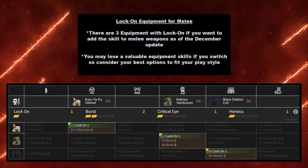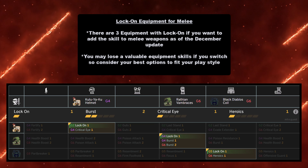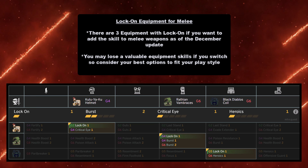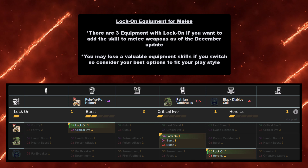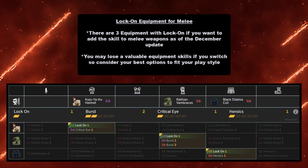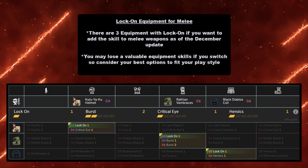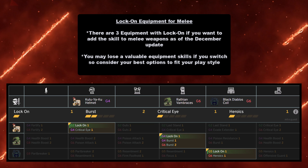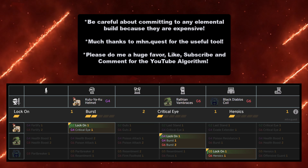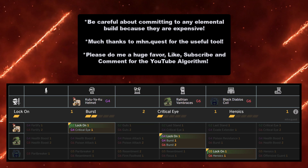If you want Lock On equipment for any melee builds, there are three armor pieces with Lock On as of the December update — but you may lose a valuable equipment skill if you switch. The best option is Rathian Vambraces, which give Lock On and Burst Level 2. The other two are the Kulu-Ya-Ku Helmet (gives Critical Eye) and the Black Diablos Coil (gives Heroics). Consider carefully, and be aware that elemental builds are expensive — you can mix and match depending on your playstyle.